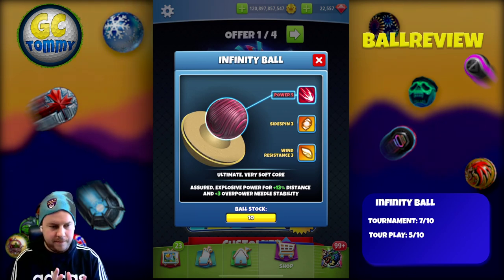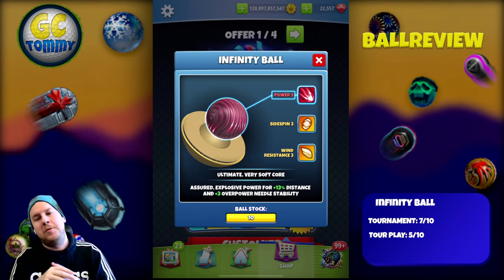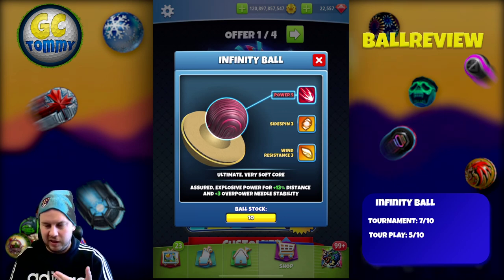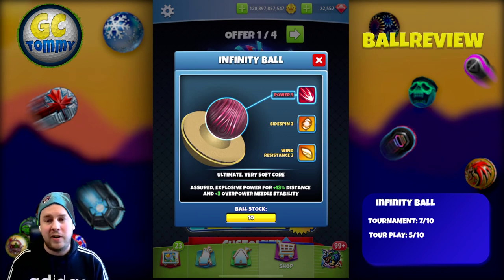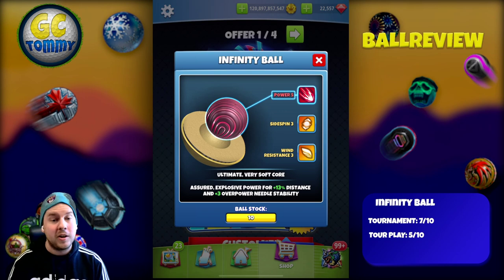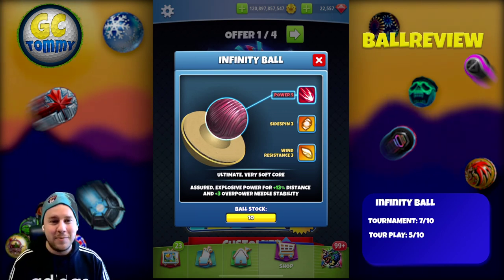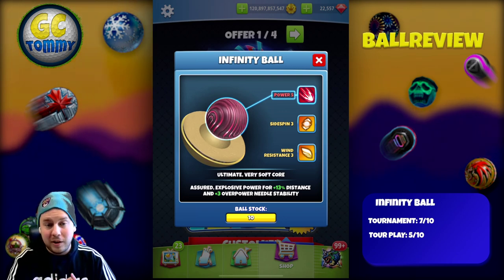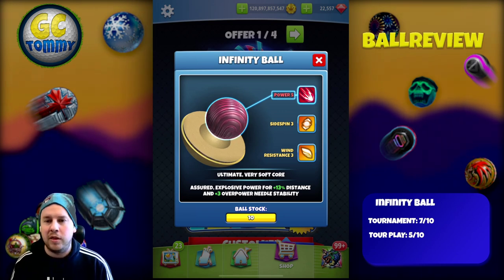Again, I don't think this is going to be a ball for those that have been playing Master for a while. But for those of you playing Pro and Expert especially, I do see tons of value in getting some of this Infinity Ball, due to the fact that there is always tons of value in having a Wind 3, Power 5 ball. Tournament rated: 7 out of 10. I rated it 7 out of 10 because the stats are actually good, but again it's all about whether you do not have any Luminaries or balls with the same type of stats — because it's not something I'm going to use all the time, but there will definitely come times where we will see value in using Power 5, Wind 3.